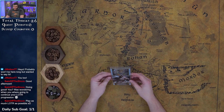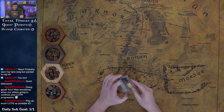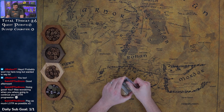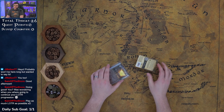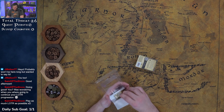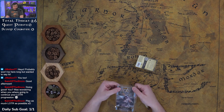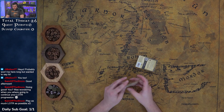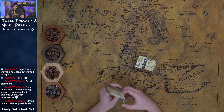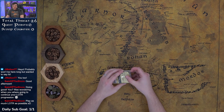All righty, let's unbox Blood of Gondor — the next pack in the Against the Shadow cycle. I'm really hoping for a spirit hero. I don't think we're gonna get one because we just got Pippin, and Pippin is not necessarily what I would consider a playable spirit hero. Also I keep forgetting to read all the flavor text. Come on spirit, let's go!